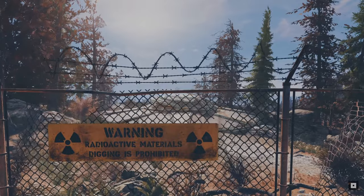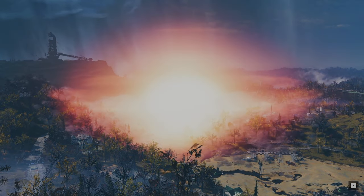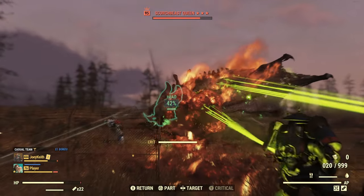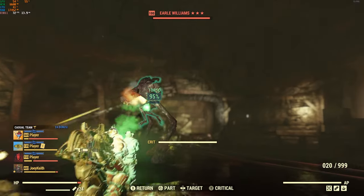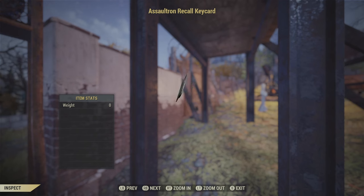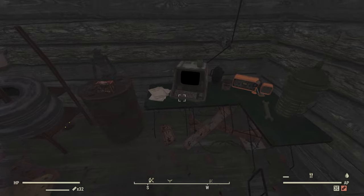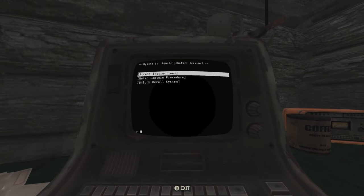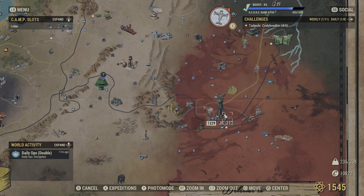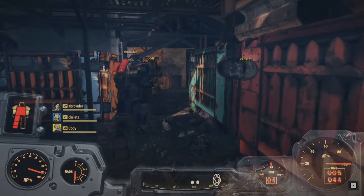Some events are not on a timer and require a player to complete a quest, usually involving launching a nuke and taking down a boss with several high-level players. Seismic Activity requires nuking Abandoned Mineshaft Number Two, Scorched Earth requires nuking Monongah Mine, and A Colossal Problem has the best payout in the game right now but is the hardest. There is also an event called Encrypted that requires an Assaultron recall keycard — use it at the Pylon Ambush Site to summon the Imposter Sheepsquatch. For these difficult events, make sure the server has plenty of high-level players, or consider joining a Discord where people are willing to team up.